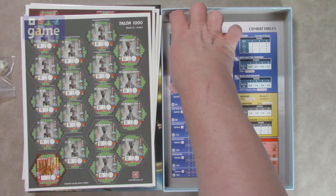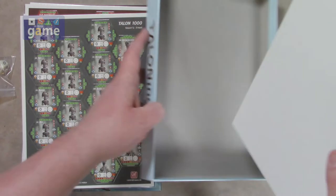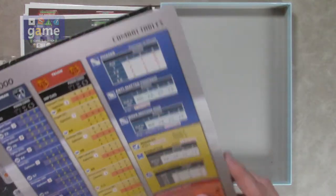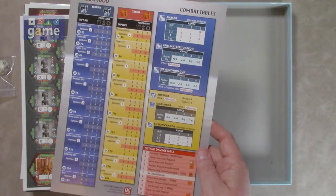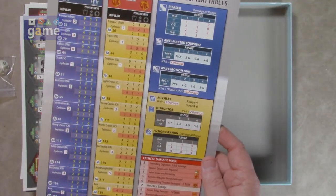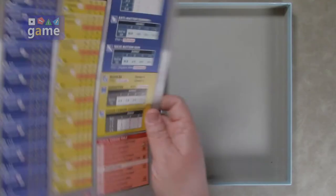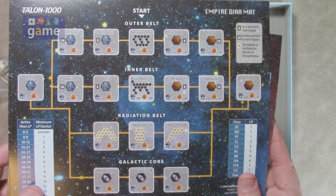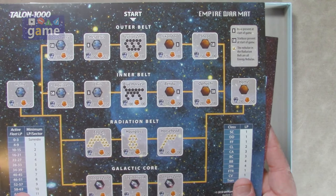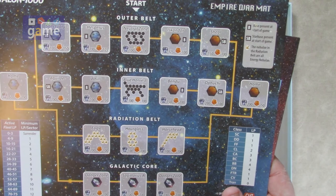And then we've got combat tables. Here are the combat tables for the new ship classes, and additional rules if you need them. So here's what they meant by the Empire War mat — it's a play mat that was included in the other game, but this one is laid out differently and shows you how everything is supposed to be arranged. Pretty cool.